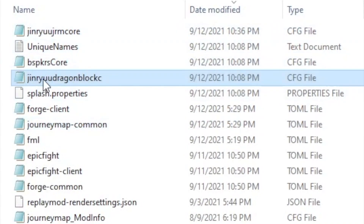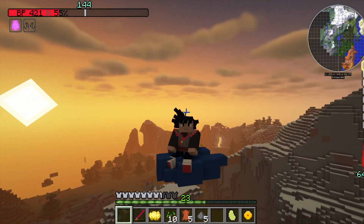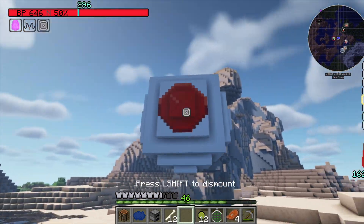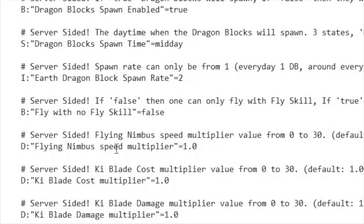If you open up the Jinru DragonBlock C config file, it covers DragonBlock-specific settings — what gets spawned, where spawns happen, speeds like the Nimbus Cloud and Saiyan Space Pod, items and mobs within the game rather than character settings. For example, there's a Flying Nimbus Speed Multiplier from 0 to 30 — you can go ahead and change the speed of the Flying Nimbus. I'm going to change this to 5.